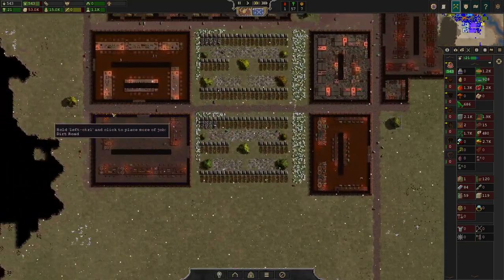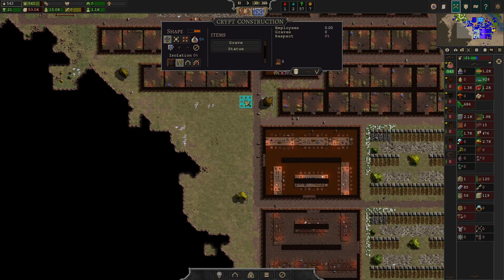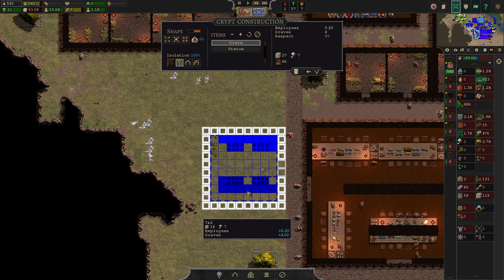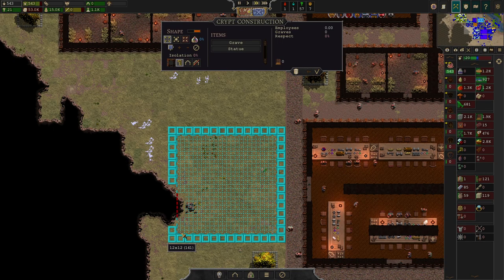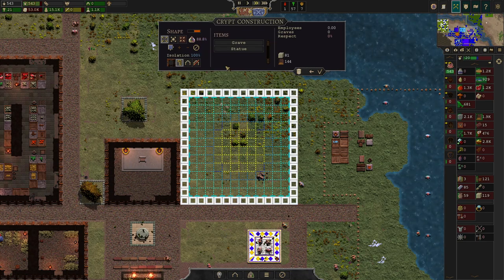We now have to build our first crypt. Crypts are really costly, but so worth it. I personally like to build them rather small because it's a high-cost project — I'd rather build more smaller ones than one large one. Here I invert my usual rules. I try to keep it small so I can build more as the need arises. We'll go for a 12 by 12 size here.